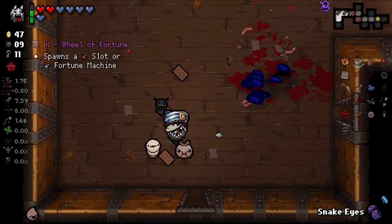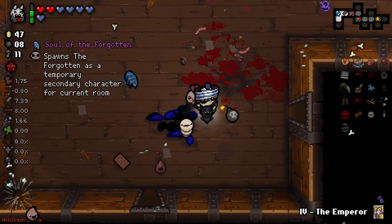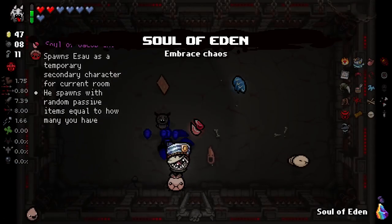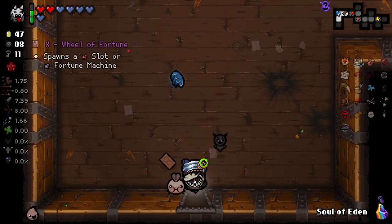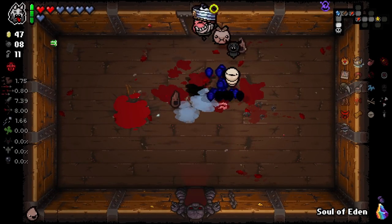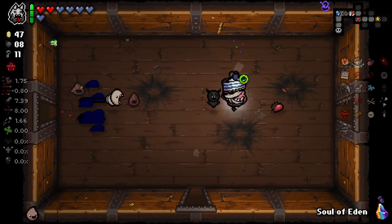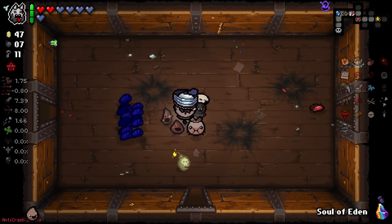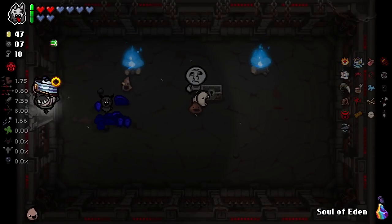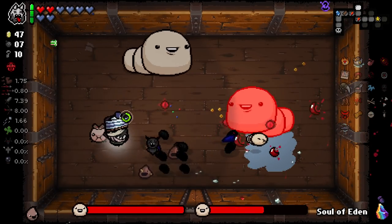Soul of Eden — hell yes! I'll grab Soul of Eden. Oh, we got the boss. I really want to make use of Soul of Eden, so I'm going to quickly go back. There's another Dormamick here. Old chest with some extra HP. Yeah, I want to make use of my Soul of Eden and just see what we can get, so let's play out the floor just a little bit more. We'll save up our chips throughout the rest of this floor as well — put our chips on the table.